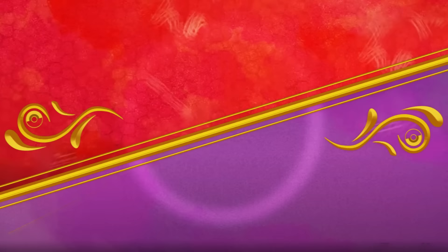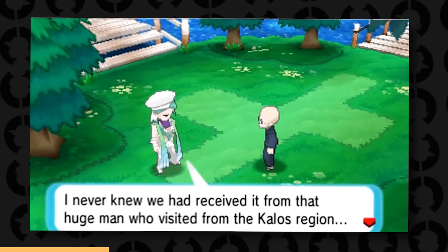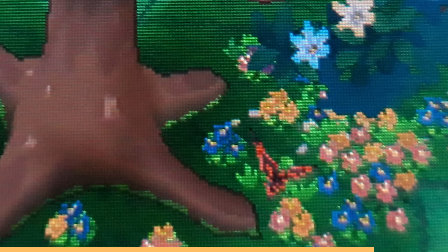We previously mentioned AZ, and there's actually a flower growing on a tree in ORAS that looks just like AZ's Flabébé flower specifically. It turns out a tall man was the one who gave the seed for this big tree to grow — that man being AZ — so it seems like a direct reference back to X and Y.